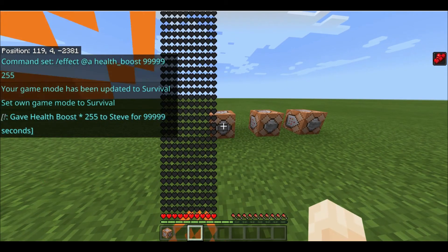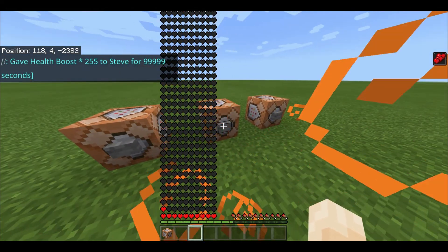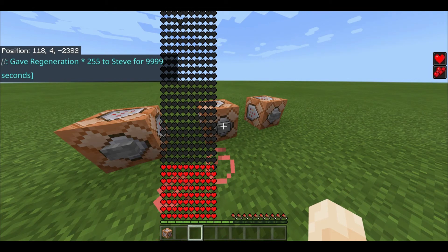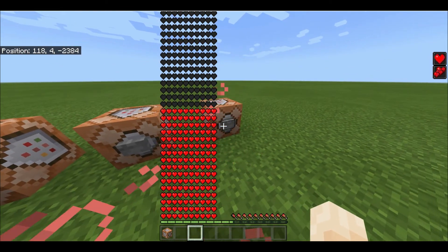If we press it, there's all the hearts — but it will take ages to regenerate, so that's why we've got the regeneration command. And you'll see that's insane — it's going all the way off the screen. That is fairly satisfying. Then once that's all done, we clear the effects.